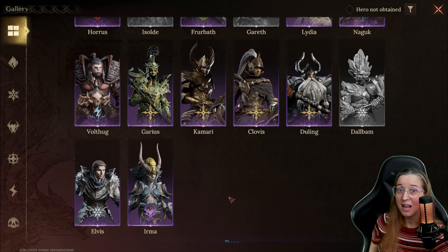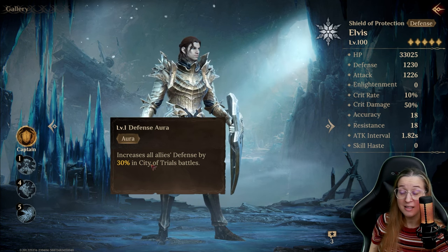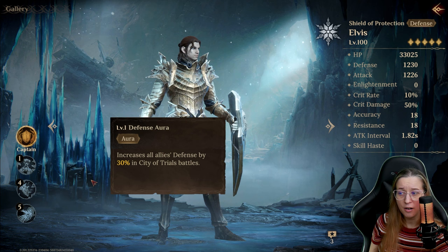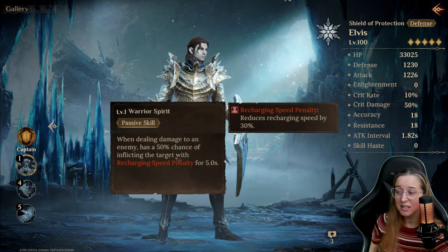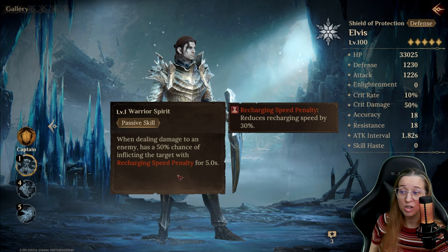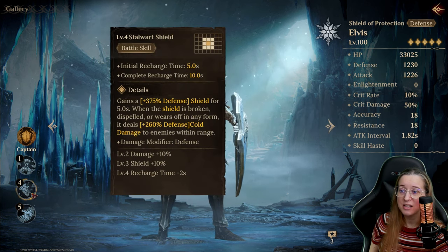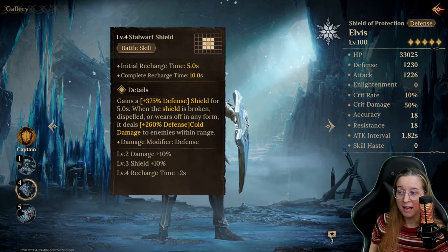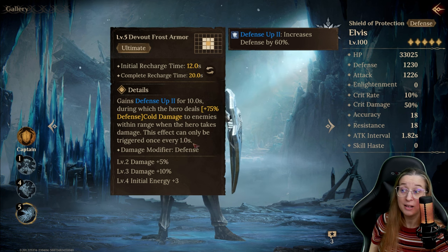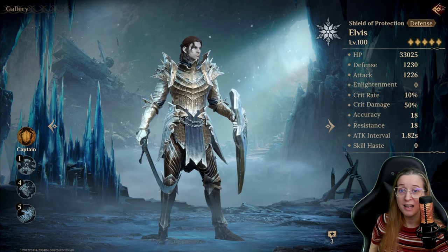Number six is Elvis, because he's got a really interesting kit too. He brings 30% defense in trial battles, which I think Pillar of Trial and Fae Meander count for. His passive: when dealing damage to an enemy, he has a 50% chance of inflicting the target with recharge speed penalty for five seconds - so he can really keep that up on enemies and help them not use their skills very often. Between his battle skill and his ultimate, he can put out a little bit of damage too, with cold damage that can trigger every one second. He's pretty tanky and can slow down the enemy.